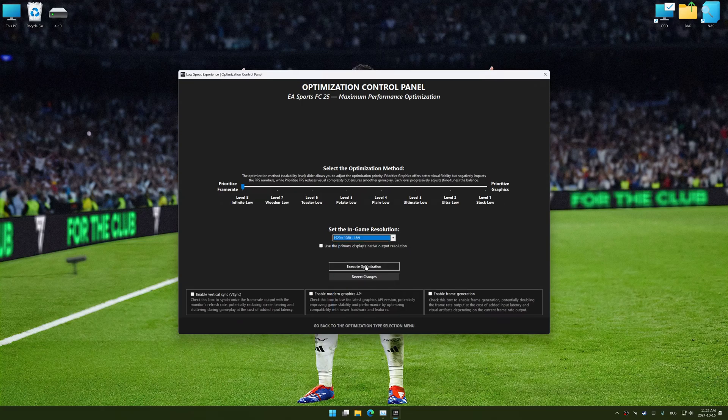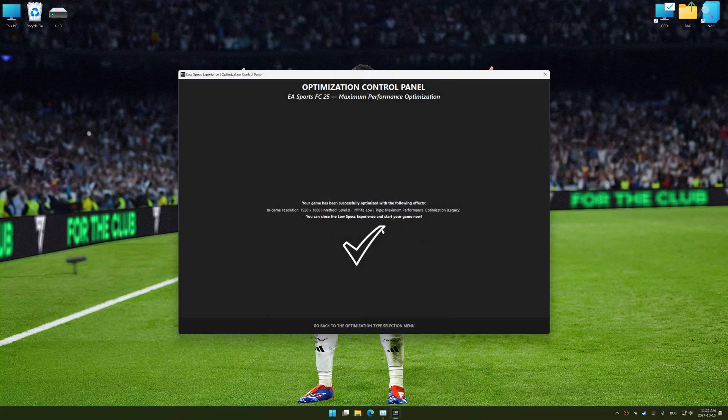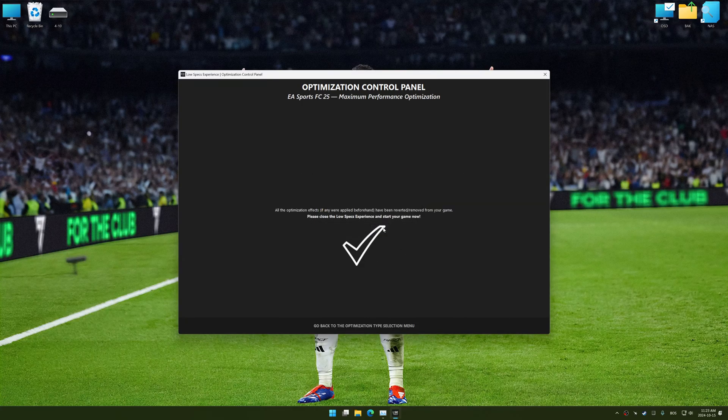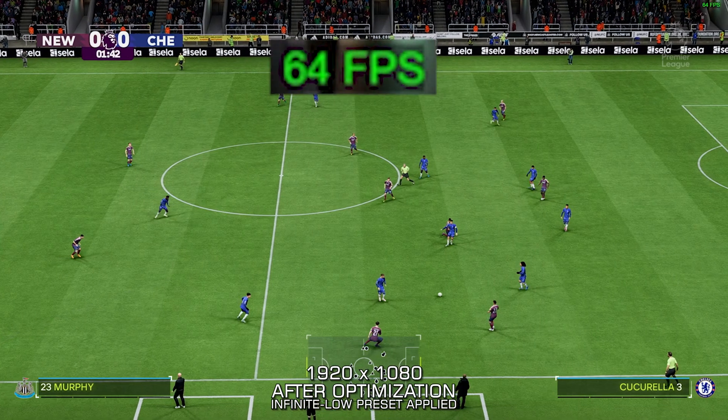Once the optimization control panel has loaded, select the desired optimization presets and the in-game resolution. The optimization control panel in Low Specs Experience offers many optimization presets, so it is best to experiment by testing them and see what works best for you and your system. To apply the optimization, press the execute optimization button and then start your game. If you are unsatisfied with the optimization applied, you can easily remove the effects using the revert changes option.